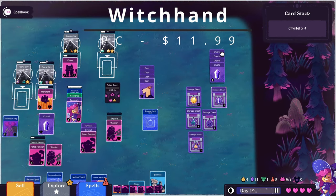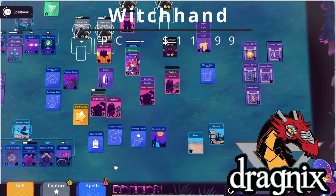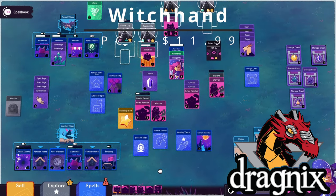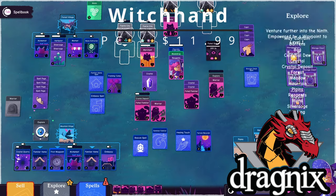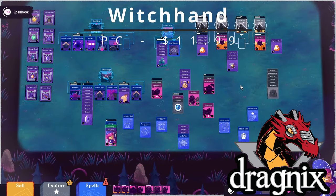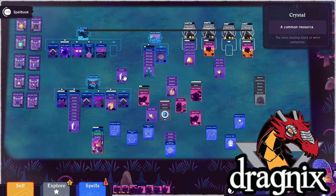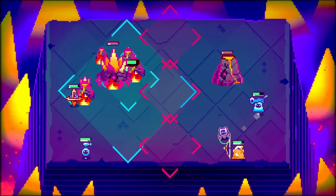Witch Hand is a 4X-type card strategy game that launches today, February 7th, 2024, for the price of $11.99. You can find it on PC, specifically Steam, and it's by John Nielsen, who you might know from another review on this channel, Mechanobots.